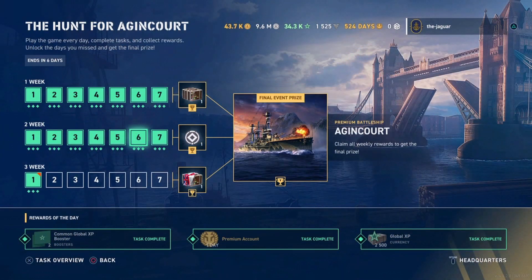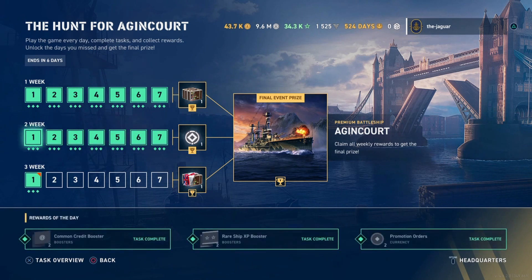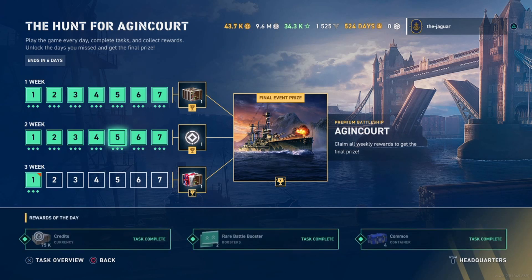Check it out — I'm here in the Hunt for Agincourt calendar. It ends in six days. Everybody knows by now that you have to complete a certain set of tasks every day to complete the calendar over the course of three weeks. So if you miss a day, people were wondering exactly what happens. I did happen to miss day five during week two.